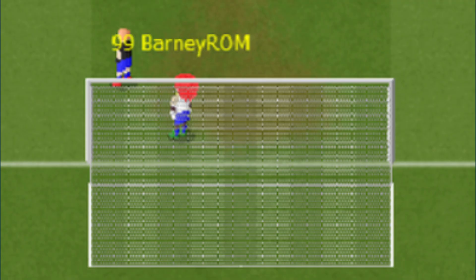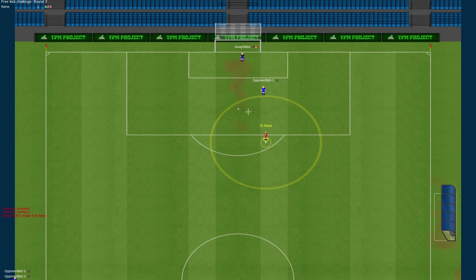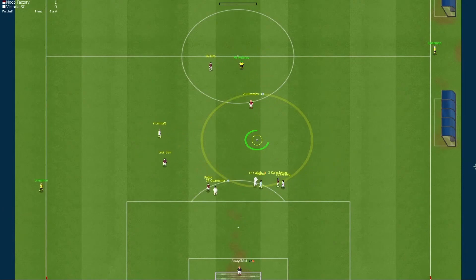Some players might stand in goal instead, trying to clear the ball off the line if it would reach it. Free kicks, like many other offensive situations in the game, will get a lot harder if you're facing a human goalkeeper. For such reasons, power and accuracy are key.